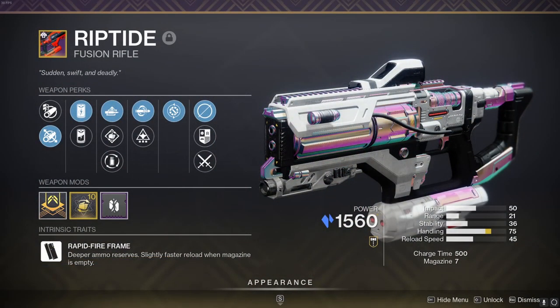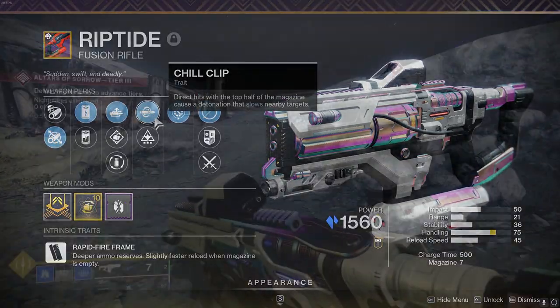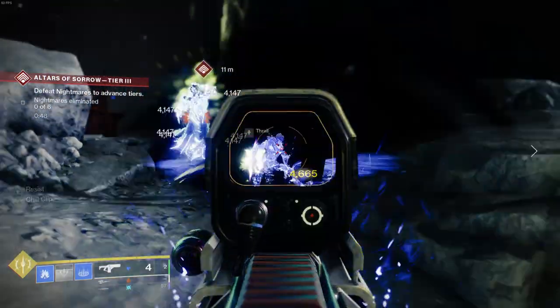Weapon number 5 is the Riptide Stasis Rapid Fire Fusion Rifle. This drops frequently after any Crucible match. It can roll Chill Clip, which is useful for slowing down enemies in their tracks and is really good at slowing majors down.